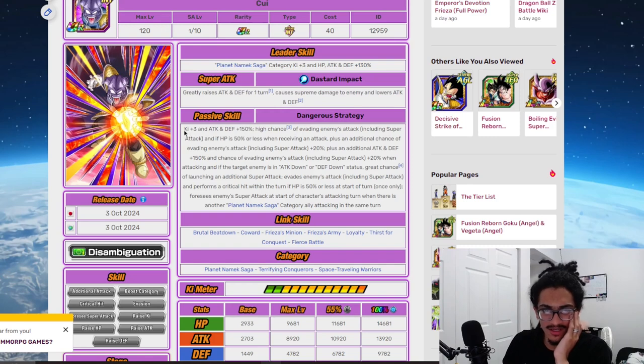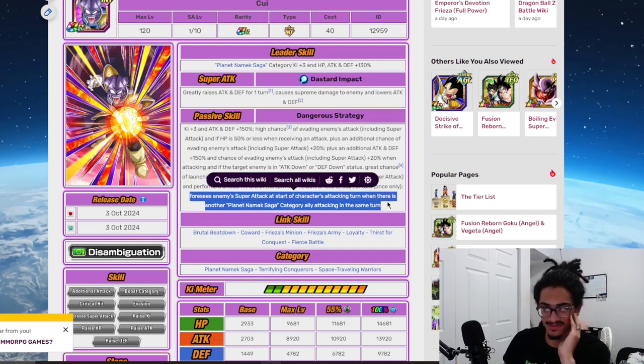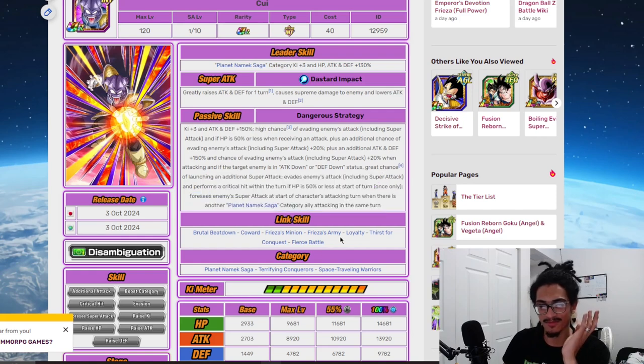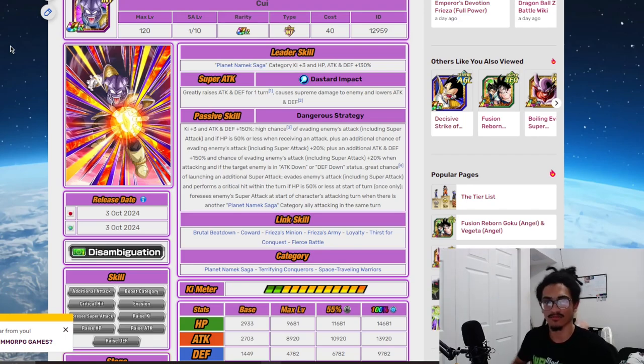Good super attack effect, high dodge potential, guaranteed dodge and crit, additional super attack chance that's easy to get since he already applies defensive debuffs, and foresees super attacks for free provided you have a Planet Namissaga character attacking the same turn. The only problems are his poor link set and lack of categories, but he's a great option for Planet Namissaga and a big help for AGL Frieza. He gets a seal of approval — he's performing fine. Thanks for watching, I love you all, peace.